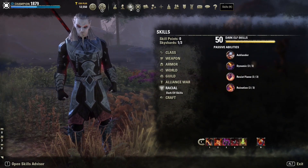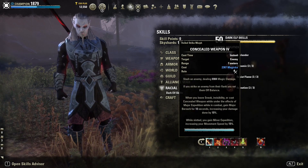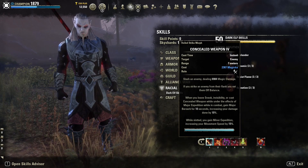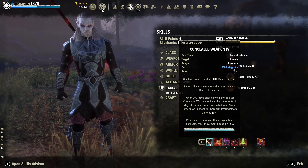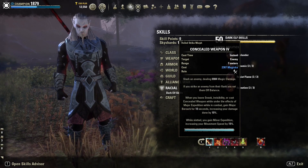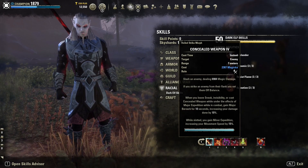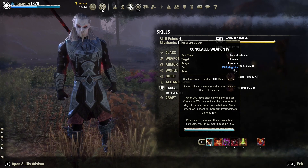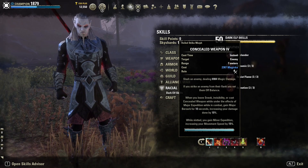Moving on to skills — nothing crazy for Nightblade, nothing out of the ordinary. First one we're using is Concealed Weapon — this is our spammable. It deals 7,000 magic damage, and if you strike an enemy from their flank you set them off balance, which means you can then stun them with a heavy attack. When you leave Sneak, Invisibility, or cast Concealed Weapon while under the effects of Major Expedition while in combat, you gain Major Berserk for 10 seconds, increasing your damage done by 10%. This skill also gives us Minor Expedition from being slotted, so we've got both Major and Minor Expedition — meaning we're moving pretty fast.